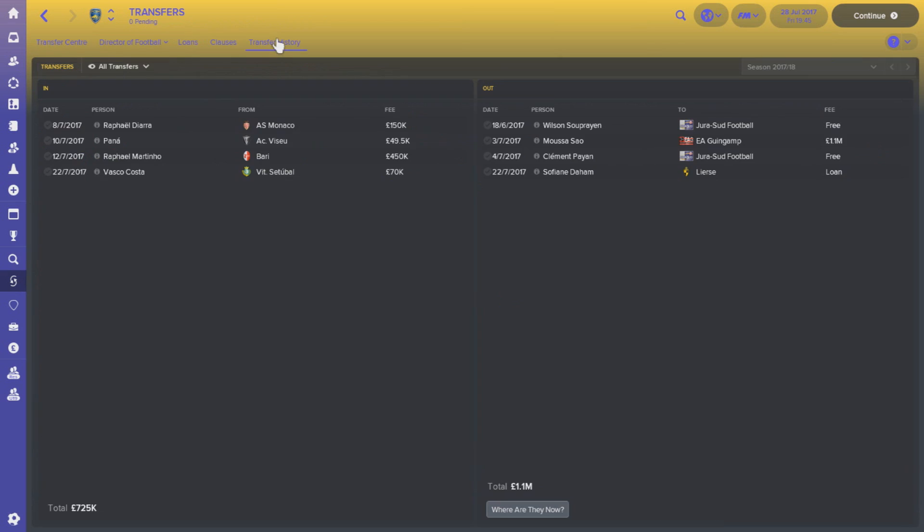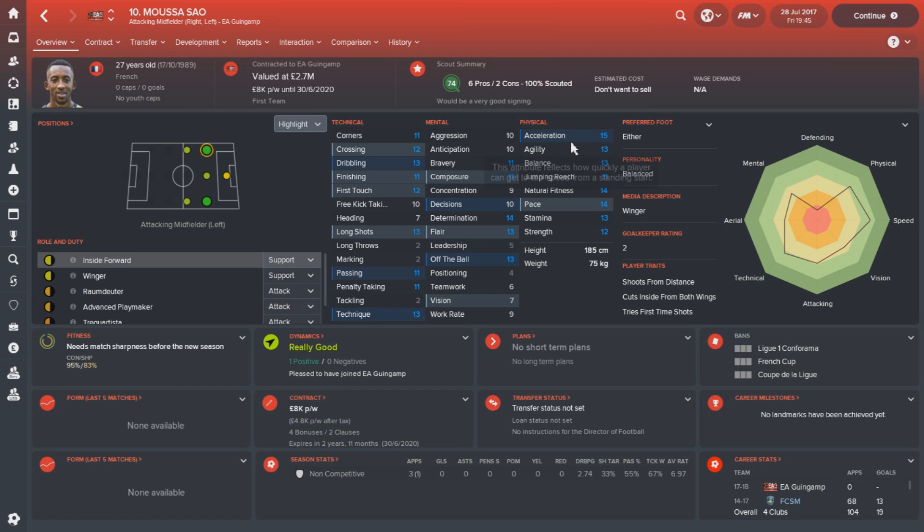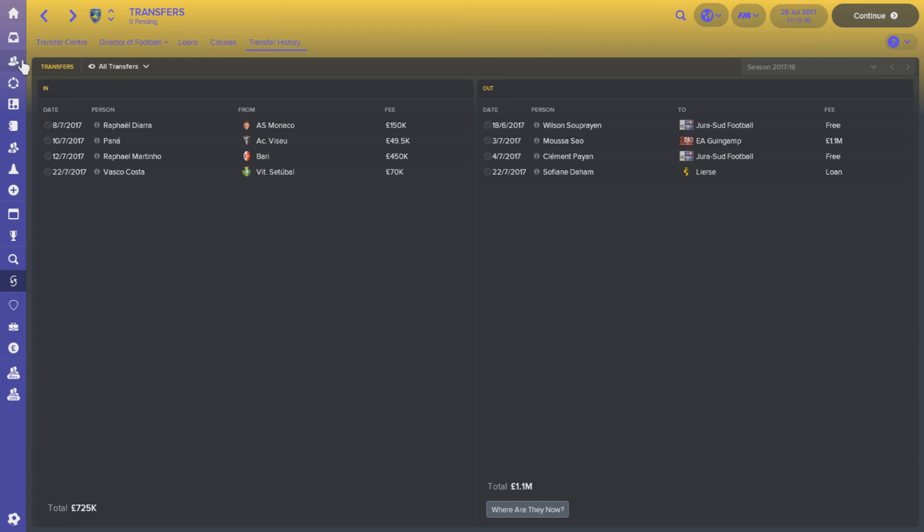The first thing to talk about is transfers. There was a little bit of a dilemma — I had little to no money to work with — and ultimately I decided to sell Musa Sao, a star man, for £1.1 million. It was the best offer I got for him. It also freed up a little bit of wage budget, and that money allowed me to reinvest into a few different positions to hopefully develop the team going forward. He only had a year left on his contract, and as part of the wider rebuild, it's a deal that made sense.